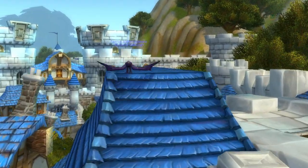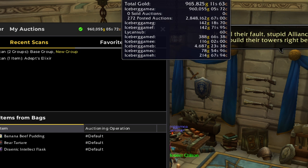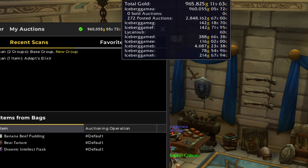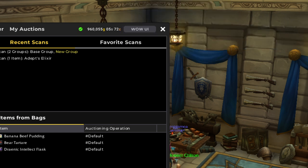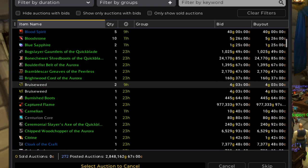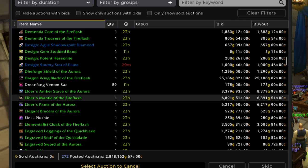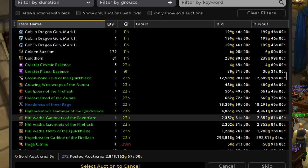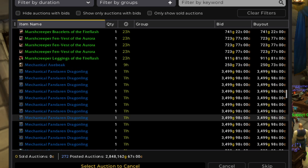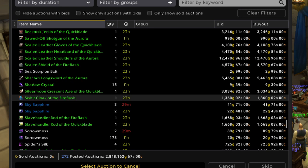Next up, we'll take a look at the auction house situation. We have approximately 966,000 gold on hand between all of our characters. And we have 272 posted auctions worth approximately 2.8 million gold. We have quite a few transmog items, some pets, a bunch of materials, and some other mats that we farmed up along the way, and some of our engineering items that we've crafted to level up engineering.